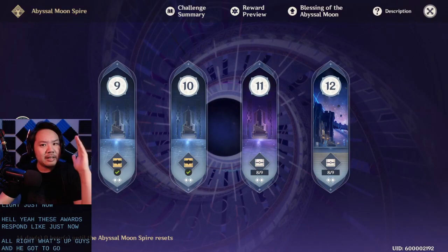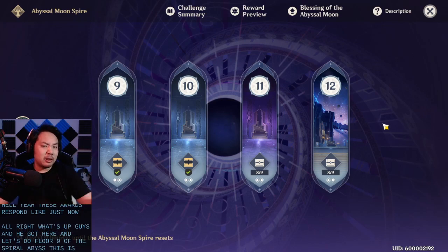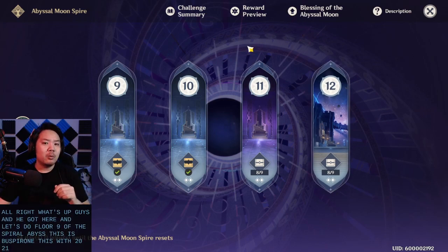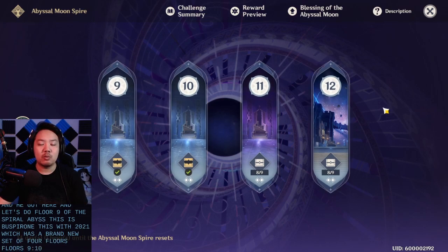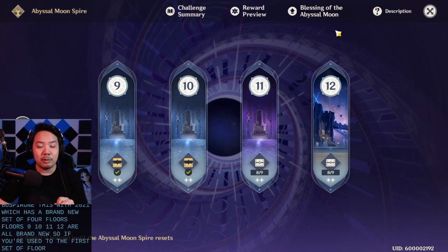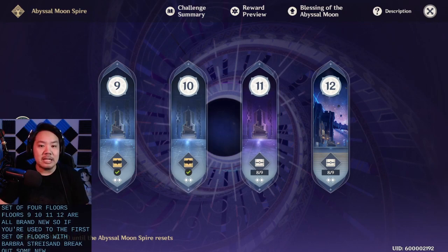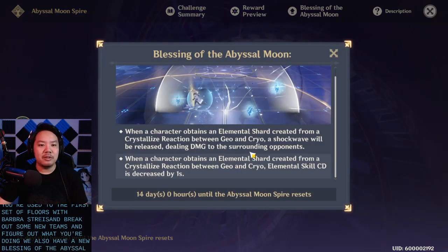What's up guys, Zinigami here, and let's do Floor 9 of the Spiral Abyss. This is the new Spiral Abyss with 2021, which has a brand new set of four floors. Floors 9, 10, 11, and 12 are all brand new, so if you're used to the first set of floors you're going to have to break out some new teams and figure out what you're doing. We also have a new Blessing of the Abyssal Moon effect.